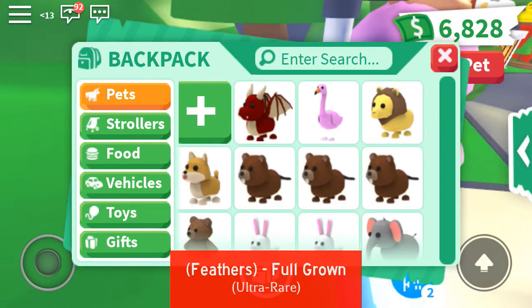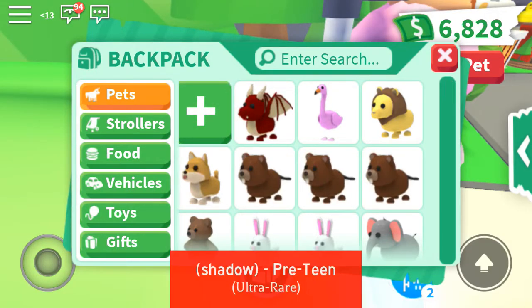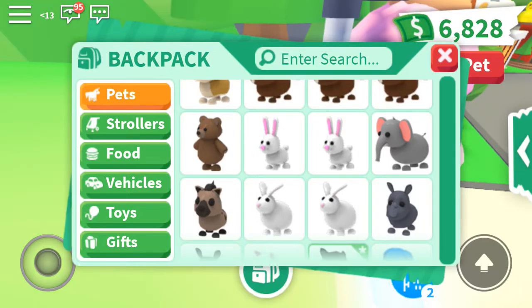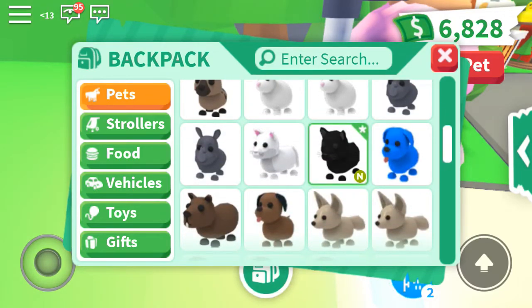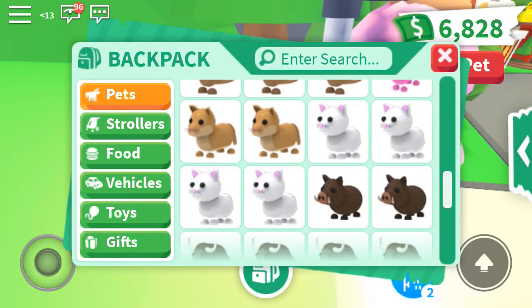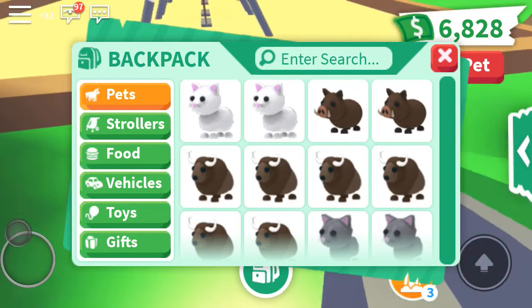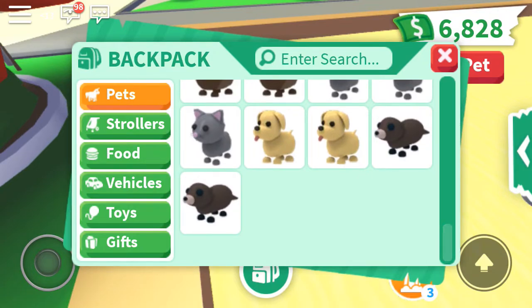So I have: a dragon, flamingo, lion, corgi, Shiba Inu, three beavers, one brown bear, two bunnies, one elephant, one hyena, two rabbits, two rhinos, one puma, one blue dog, one capybara, one chocolate Labrador, three foxes, three meerkats, one pink cat, two pumas, four snow cats, two wild boars, six buffaloes, three cats, two dogs, and two otters.